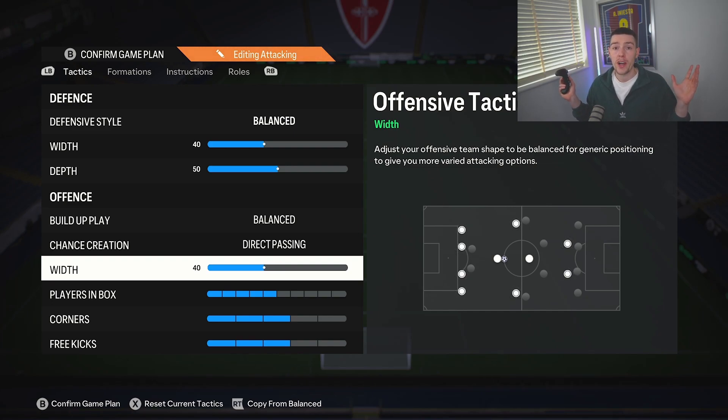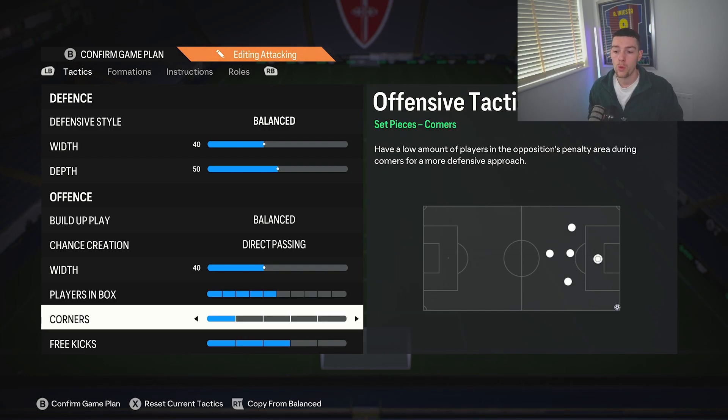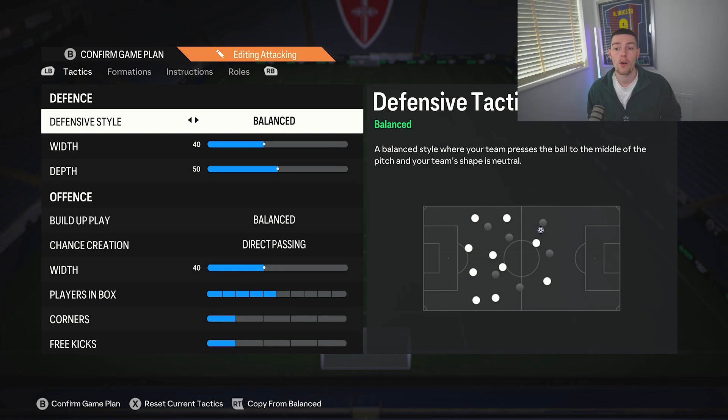Width we whack all the way down to 40. The reason for this — and I don't know if you've realized it at the start of this year's game — is that when you play passes into the midfield, players can be a little bit isolated and no passing options are available at all. We've tried to correct that in the instructions, so stay tuned for those.